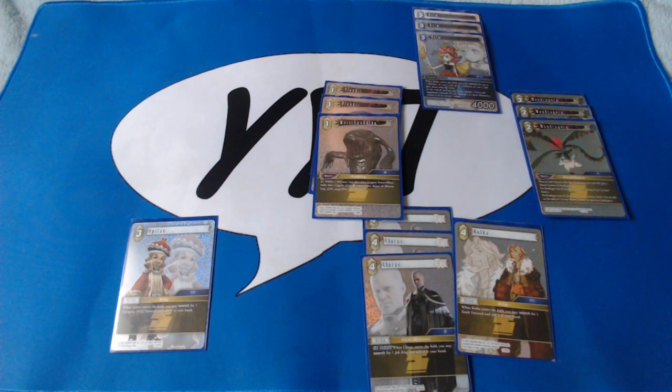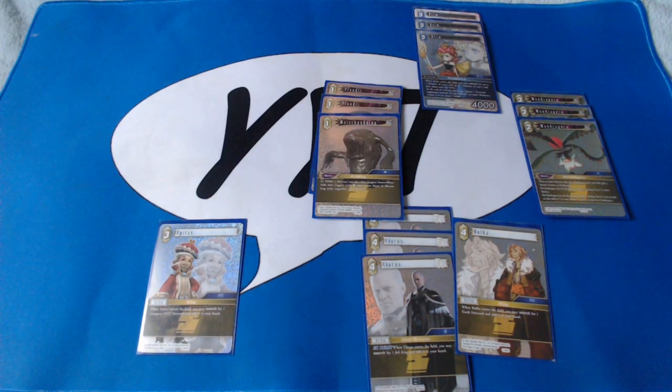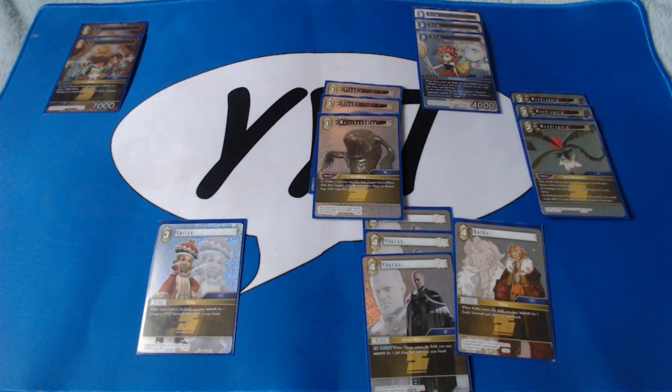Kolka's targets are basically anything in the deck — there are so many Earth forwards that toolboxing with him in the late game is quite powerful. For Epitav we've got two FFCC forwards: two copies of Leo. Leo has gotten leaps and bounds better with the amount of FFCC support printed recently. In this deck he scales very well because we're playing a lot of cheap monsters, and it's not at all difficult for Leo to be 10,000 power or more for only one CP.